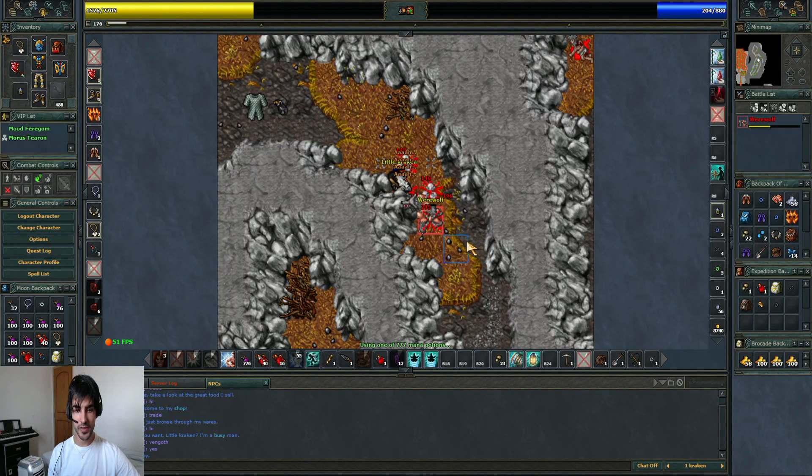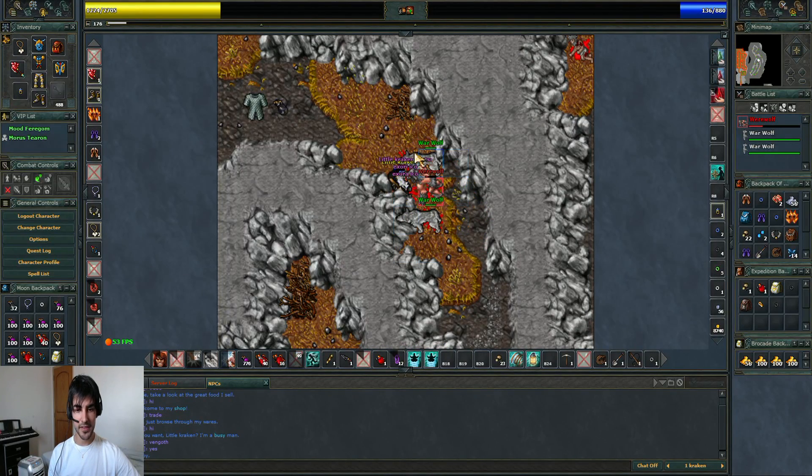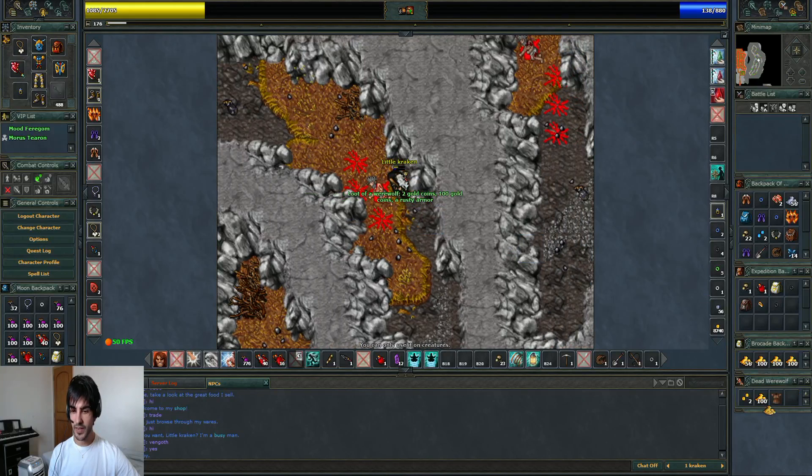I'm going to use Exori now because I know they didn't debuff my skill at that moment. Usually you can tell by the white notes — when you see those, it's because they used the debuff skill.